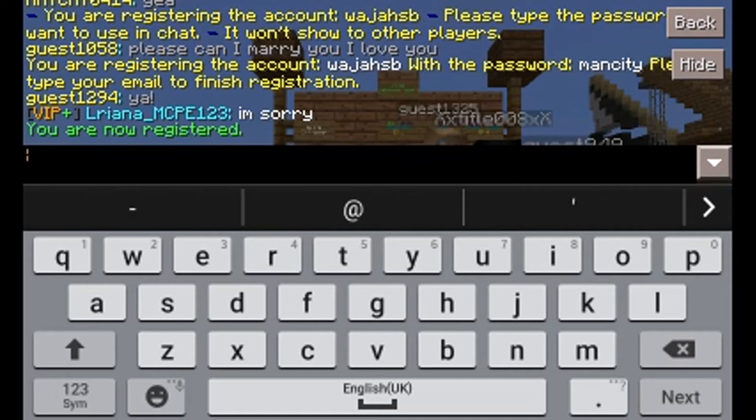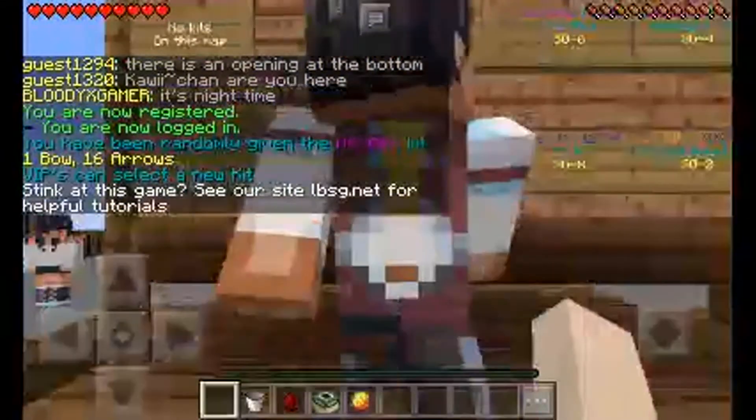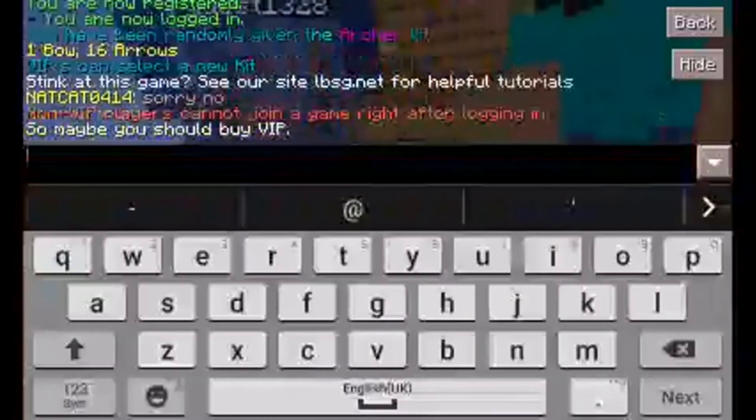Now to be logged in you just write your password again, and now I am logged in as you can see. Just to prove that I am logged in, I'm going to try to join a game.